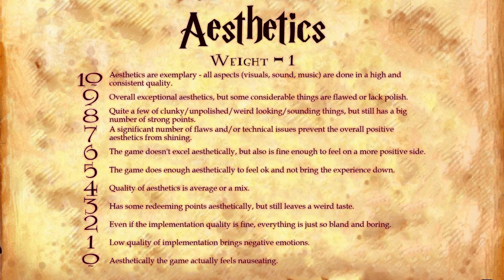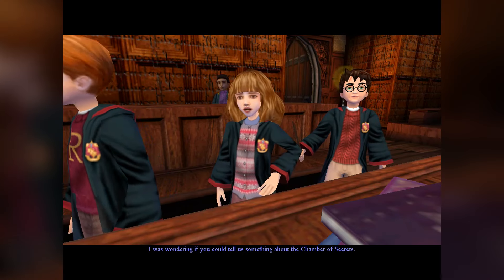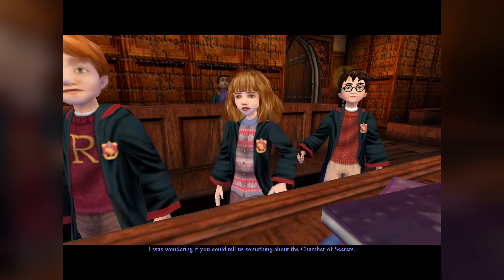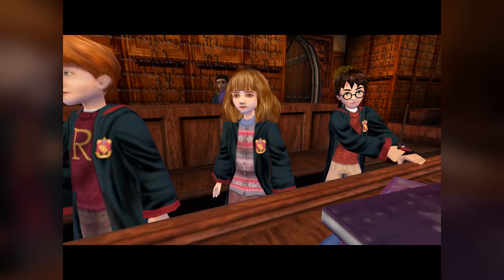And finally we have Aesthetics, a category about aspects that enhance the experience through visual style, music, sounds, etc. I will assign an 8. Like pretty much everything else in the game, there have been big improvements since Philosopher's Stone in terms of graphical fidelity, animation quality, and sound mixing — that's all undeniable. But sadly there are areas where the game doesn't go far enough. Characters can open their mouths now as opposed to talking with their lips shut, but it still looks pretty weird and robotic, largely because they rarely move their arms or use body language while talking.